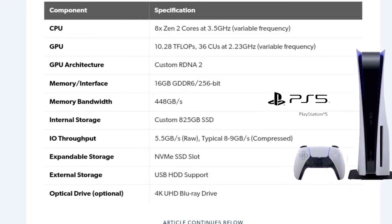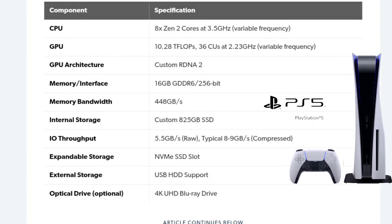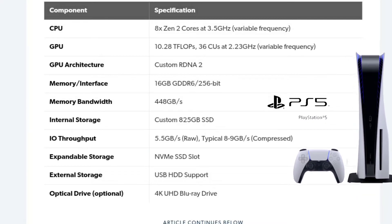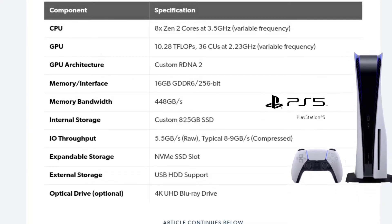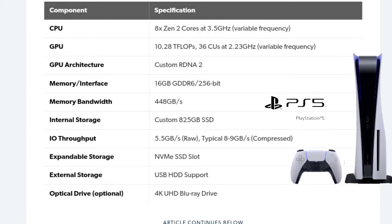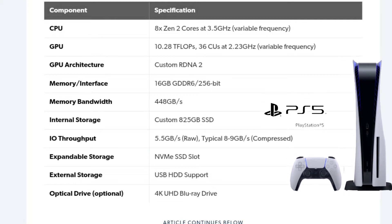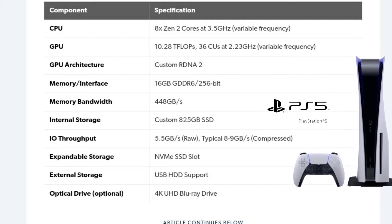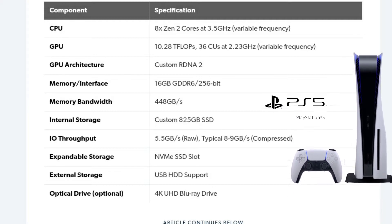In terms of the speed, it is 448 Gbps. As you can see, the booting time is faster in the PS5. You can use the HDD on the PS5, but the booting time is faster with the SSD.